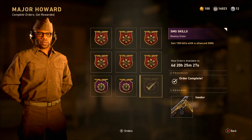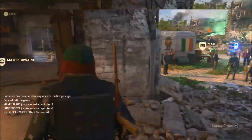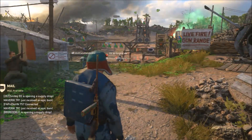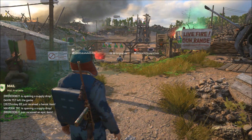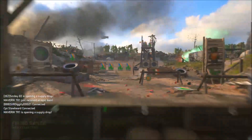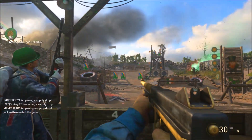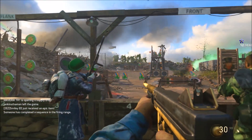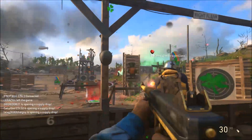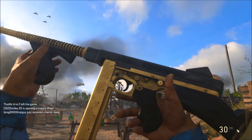This is our second variant from the M1928 — we got the Woco when the game first came out, and now we have the Handler. It's free if you just play the game. I got it done in two games — I played War and found a lobby where people literally did not move, like sitting targets. I got 71 kills in my first game on Operation Breakout, which was pretty nice.